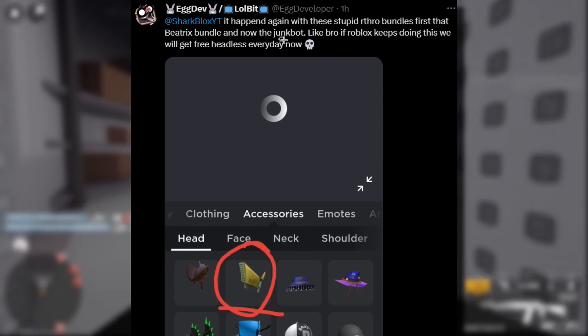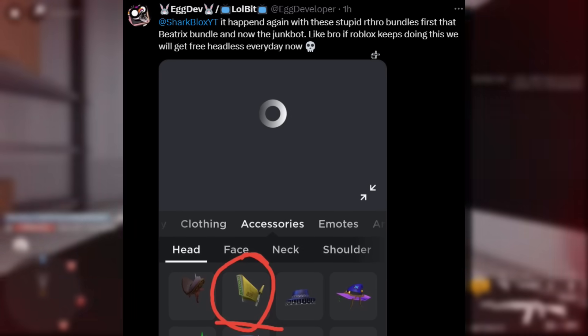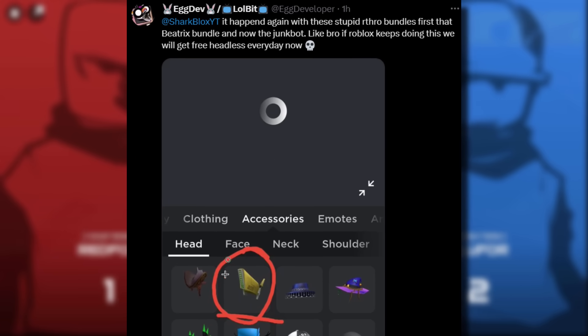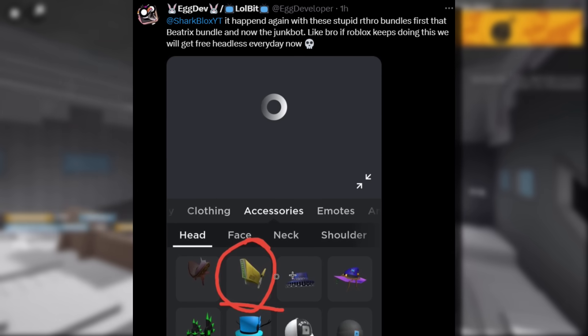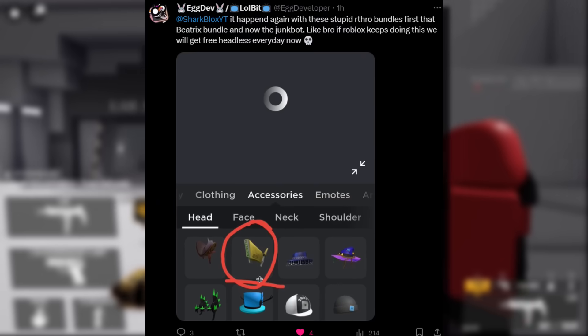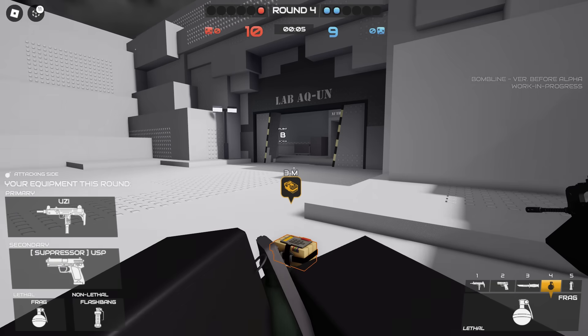First that Beatrix bundle and now the junk bot - plenty of bundles are glitching. You either get a free bundle like headless, or all these weird hats just make their way to the front of your inventory. I've said many times the Roblox website is really broken - a lot of the code is really old and glitchy - and this is just more proof.